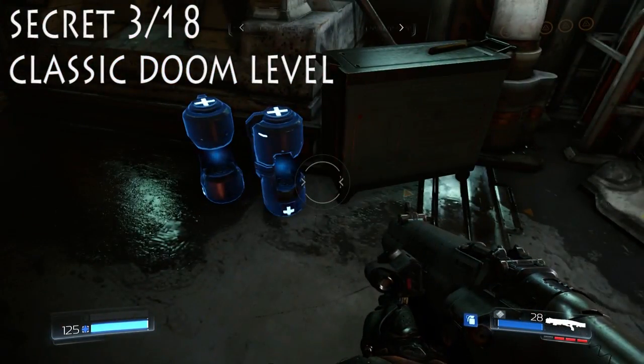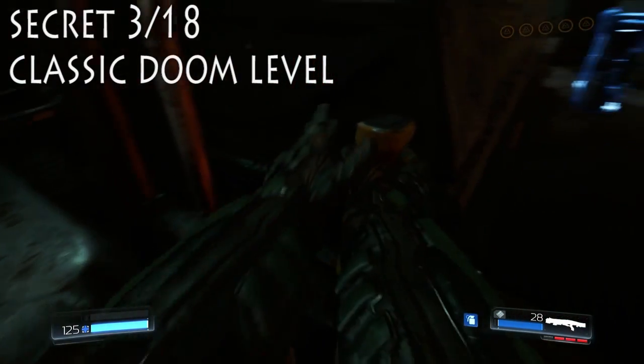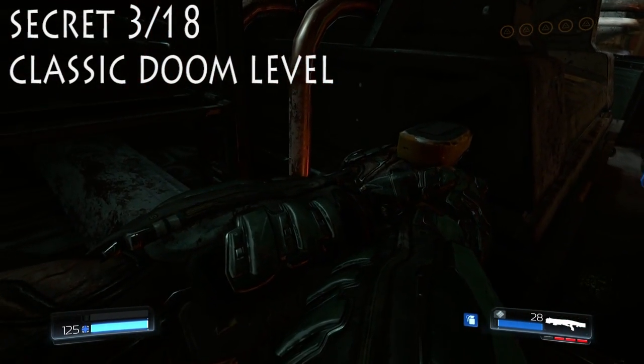Immediately from there, turn three inches to your left. There's a lever right there to unlock our classic Doom level, so pull the lever.